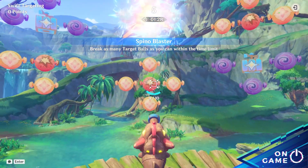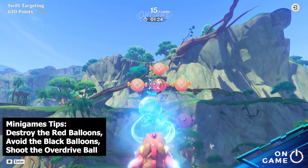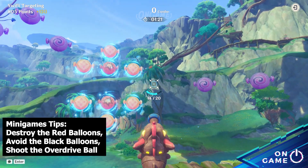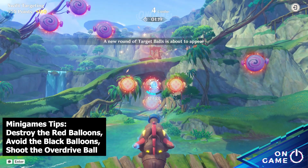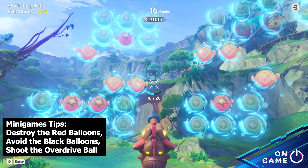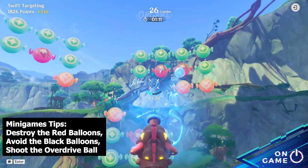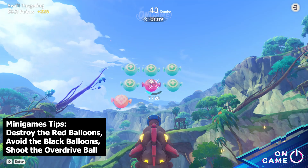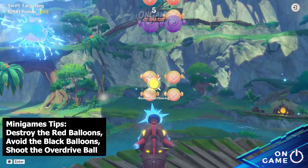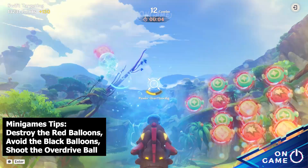In Spino Blaster, you take control of a water cannon trying to pop all the water balloons. These balloons come in waves. Destroy all the orange balloons and avoid the black balloons because you could lose points and combo. Destroy the red balloons because they will also clear nearby balloons. Clear all the balloons as quickly as possible, reload when necessary, and take the overdrive ball to gain unlimited ammo — hitting black balloons will not deduct your points.